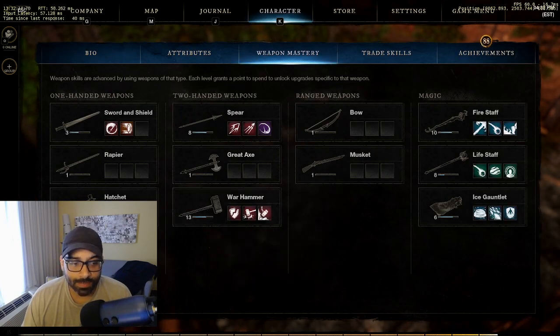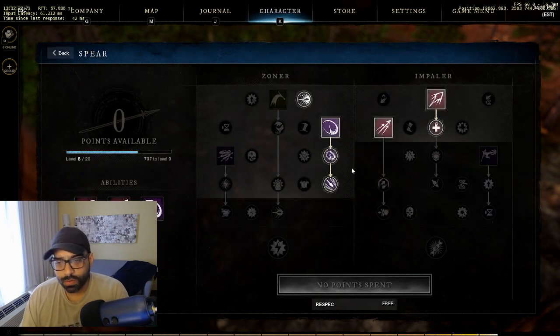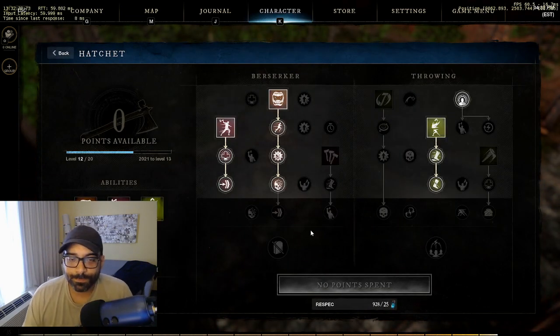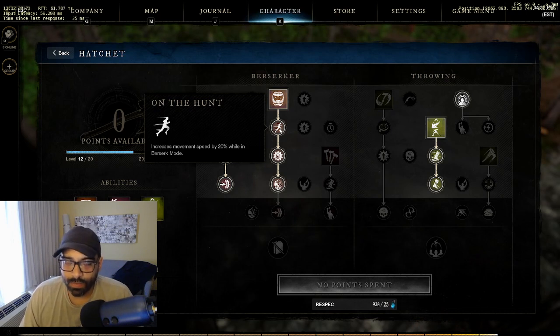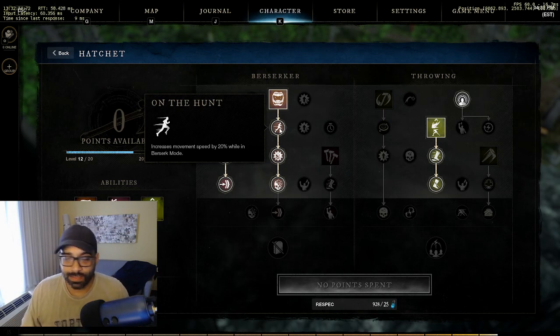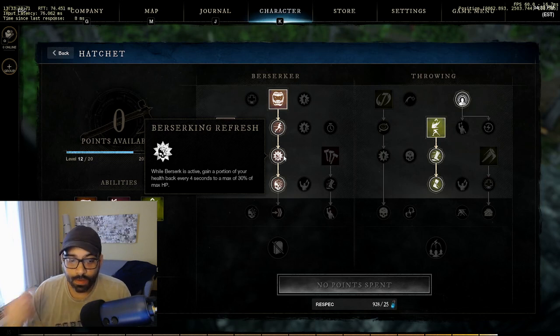The other weapon I paired this with is primarily the hatchet. I tried the spear but it lacked mobility. I went the hatchet primarily for berserker - I really don't use a lot of damage abilities on the hatchet bar, it's primarily there for utility and healing over time. Berserker heals you for 30% of your HP - every four seconds you get a 7.5% HP heal over time up to 30% of your max HP.